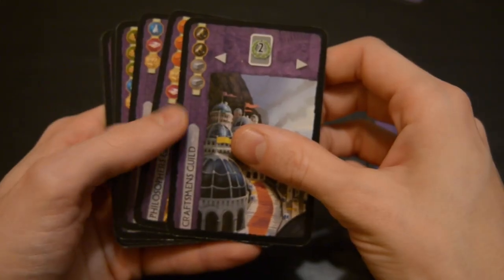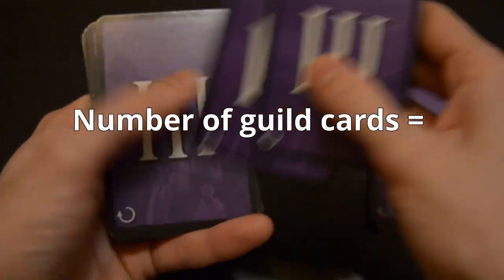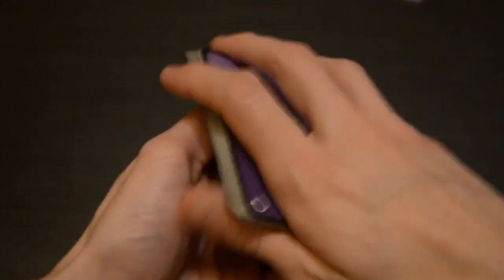The 3rd age deck also has 10 purple cards with no number at the bottom. These are the guild cards, and they will be randomized for every game. Shuffle these separately, then count out enough cards for the number of players plus 2. So since I have 4 players, I'm going to count out 6 cards. The rest of the guild cards can go back into the box.